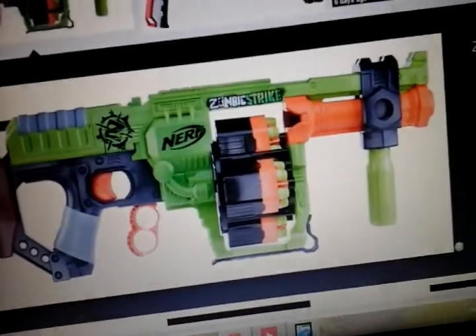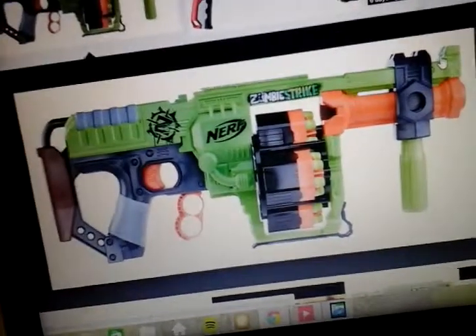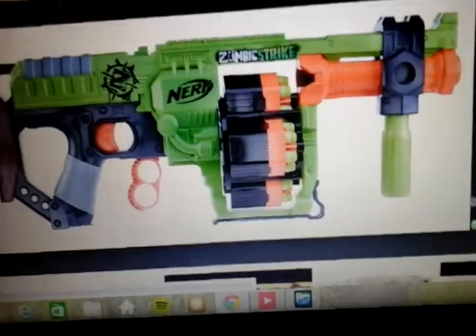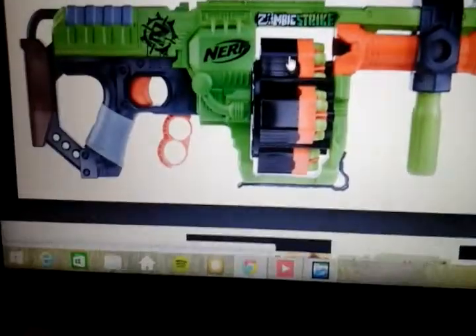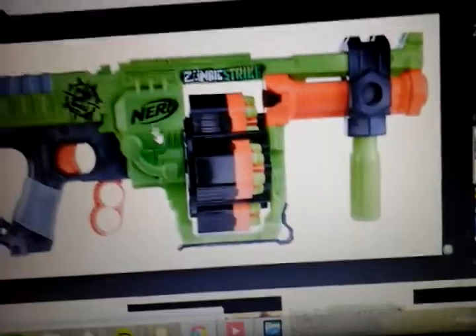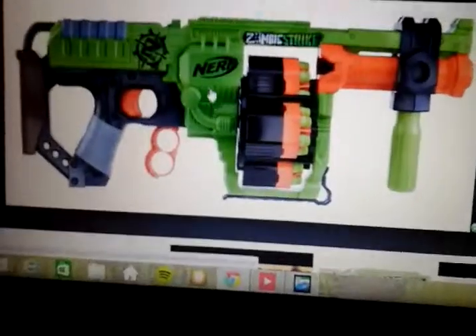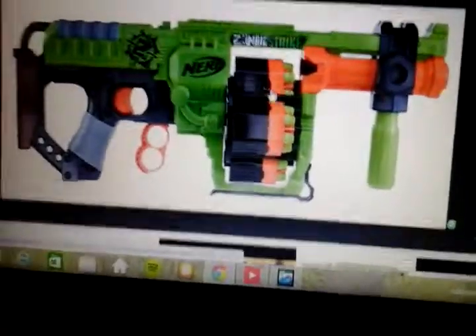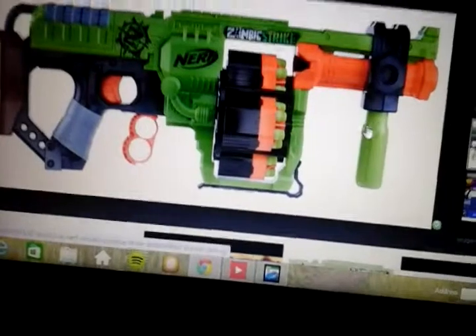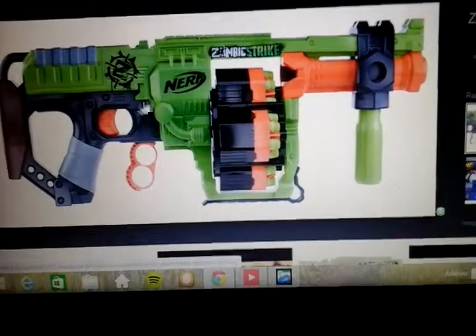I've just noticed up here that it has one iron sight right here. I don't know if it flips up or not — we're going to have to find out when it's released. I don't know what this bit is for right here; I imagine it's for aesthetic purposes. I really like the full barrels right here because there's 24 Zombie Strike darts. That's it for the Doominator — the colour looks really nice, I can't wait for that to come out.